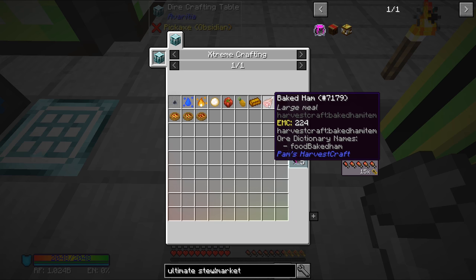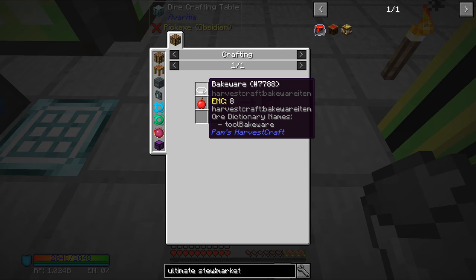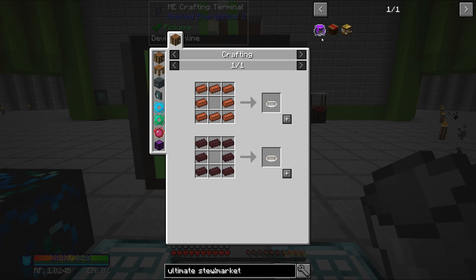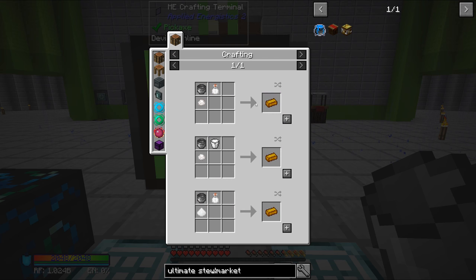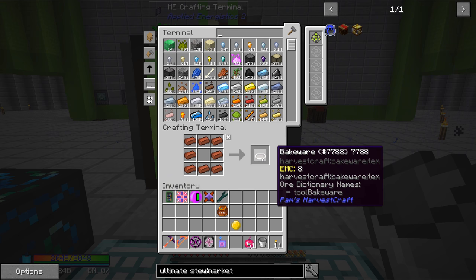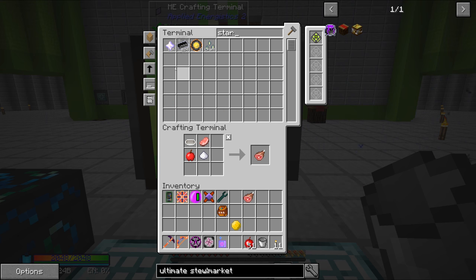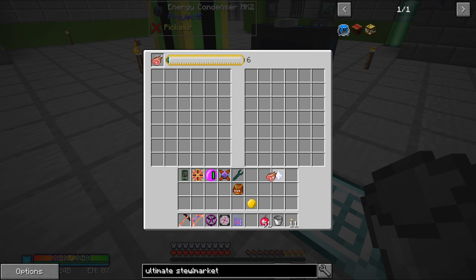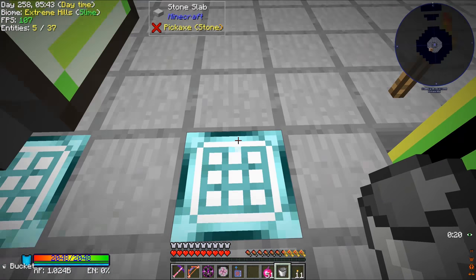So next thing is a baked ham. Now that does have EMC, which is great. So we need sugar, apple, raw pork chop, and bakeware. Now I don't think we have bakeware at all, but let's see what happens if we shift click it. We don't have the bakeware. So bakeware looks like it's rather inexpensive - just some bricks or nether bricks, either way is going to work. And there we go - baked ham. So now let's grab a star and make sure we get a lot of those. There we go, perfect. So now we have a baked ham which goes here.